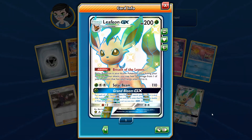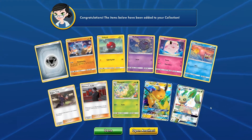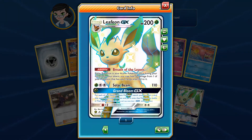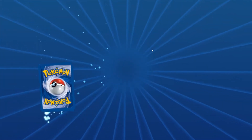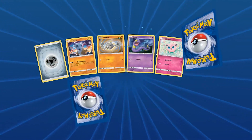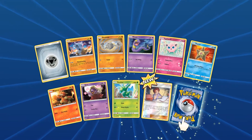Leafeon GX, Breath of the Leaves — I like this card. Is this a reprint? I do have the full art of this one. We'll have to check if it looks different. We got two GX Pokemon in one pack — I don't think that's ever happened to me before! We also got a shiny Bill's Analysis — I like that card — and another Zapdos. Pretty good cards, let's see some more GX's.